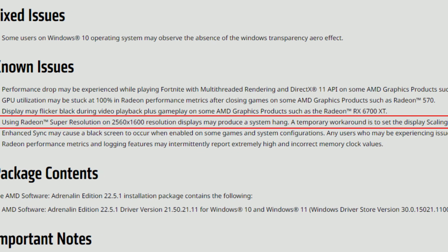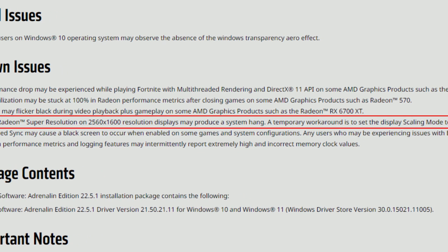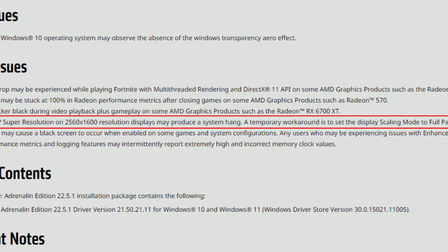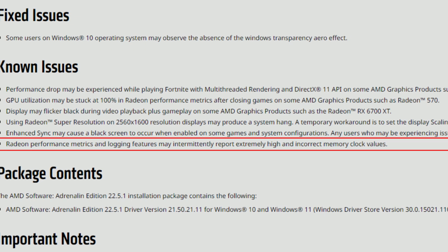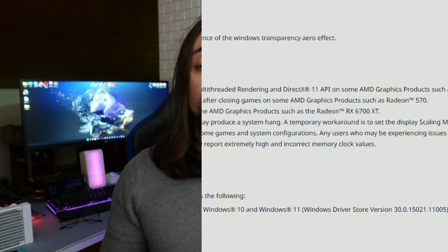Using Radeon Super Resolution on 2560x1600 resolution displays may produce a system hang — a temporary workaround is to set the display scaling mode to full panel. This issue has been present since the 21.3.1 driver, which was the first to introduce Radeon Super Resolution. Enhanced Sync is by now a meme so I won't even talk about it. Finally, Radeon Performance Metrics and logging features may intermittently report extremely high and incorrect memory clock values — also happening for many driver versions.